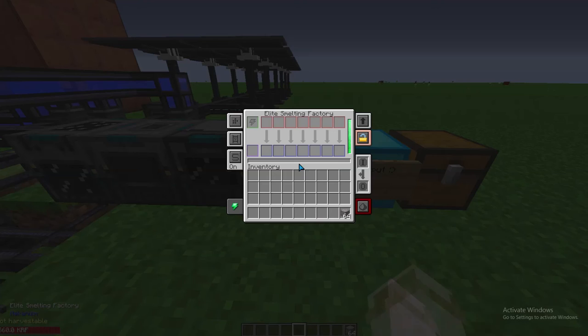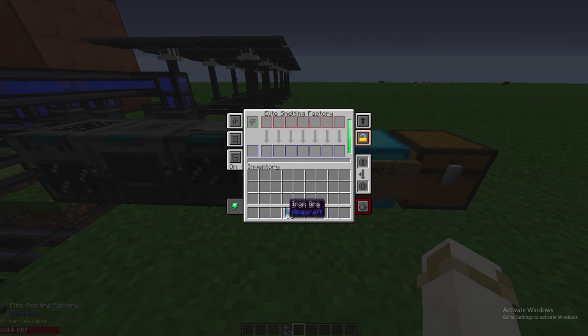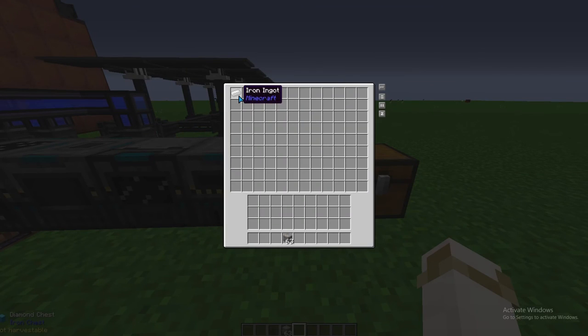As we all know, just using a standard smelter is considered one times ore. It's not duplication, but just one ore equals one ingot — you do that with the smelting factory and you get your one ingot.